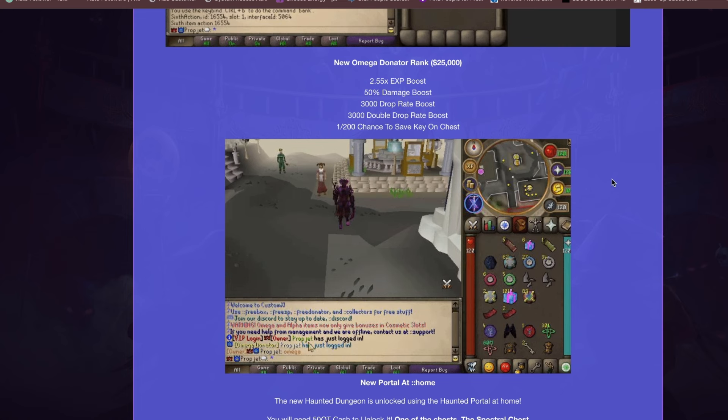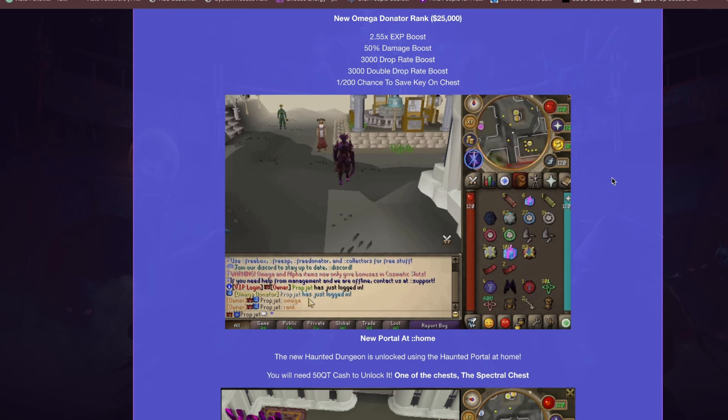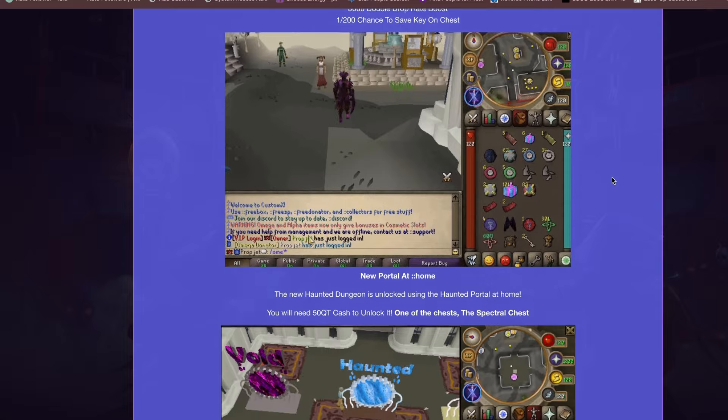They have also introduced a new Donator rank at $25,000, which provides a 2.55x XP boost, 50% damage boost, 3,000 drop rate boost, 3,000 double drop rate boost, and a 1-in-200 chance to save a key on chests. This is the Omega Donator rank.